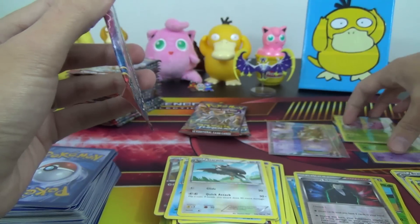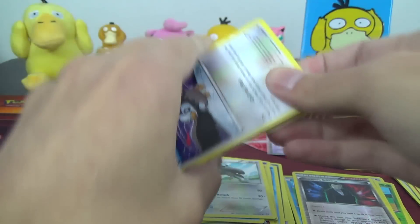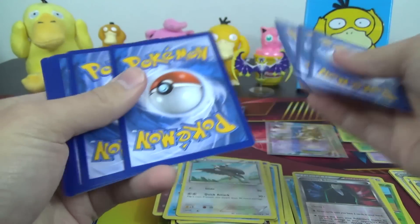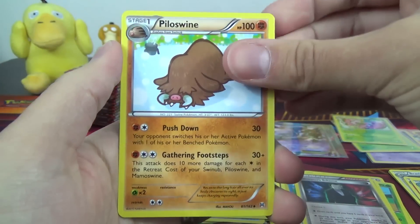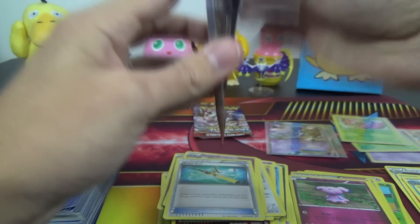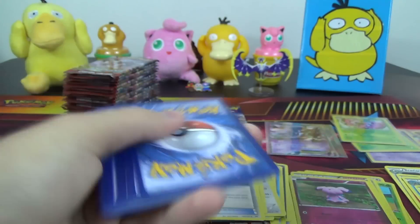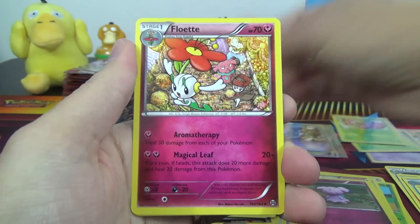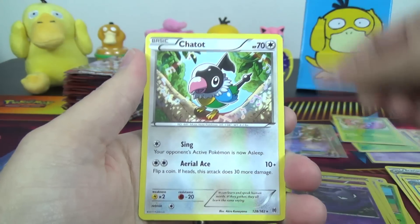I've got three packs left and that's five holos or better — we should find one more holo on this half of the box, and if we're lucky it'll be another EX. Piloswine, Grimble, Super Rod, Snubble Reverse, and a Marowak. And Brickson, Floette, Floatstone, Haunter Reverse, and a Chatot.